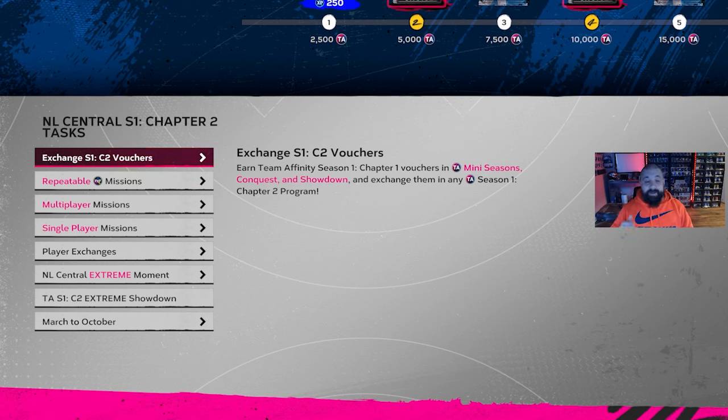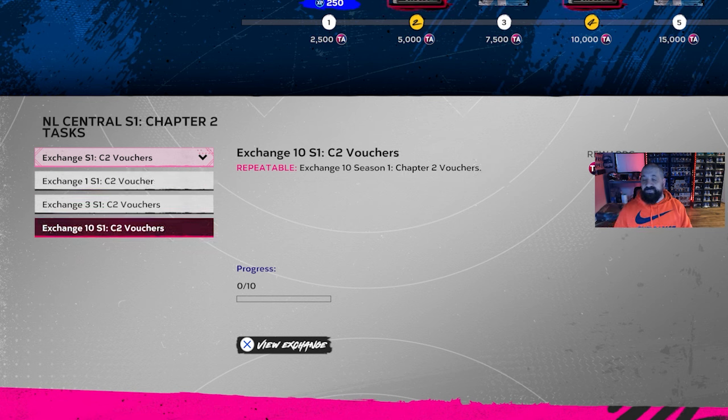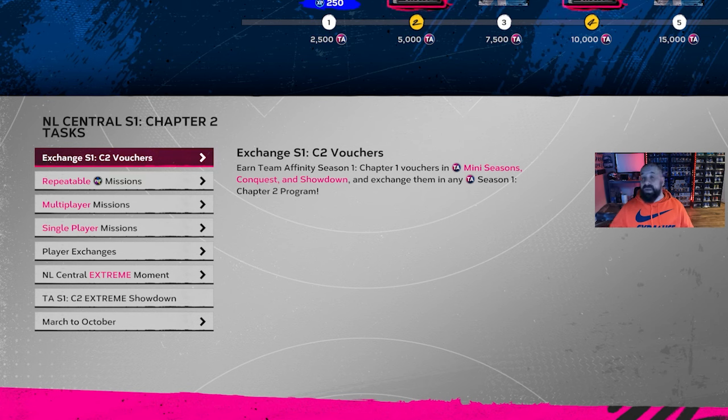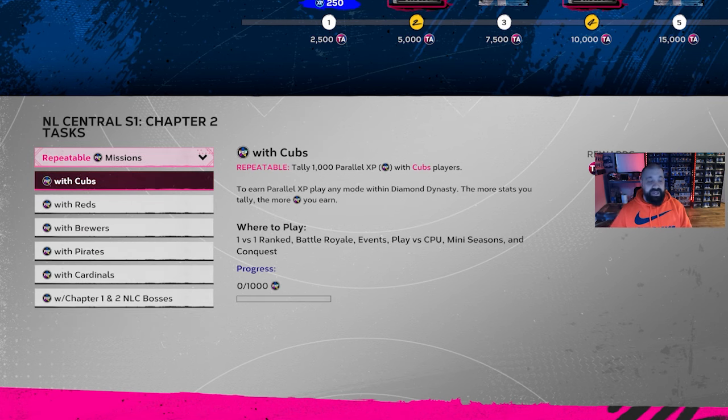They changed it up this time — there's one big Team Affinity conquest map with objectives that give you vouchers, and they are repeatable. When you get these vouchers you can trade them in for XP within the Team Affinity program. Previously a specific map would give you a set number of XP, but now just like Many Seasons you can repeat the conquest map and get vouchers over and over, which is a great opportunity to earn PXP.